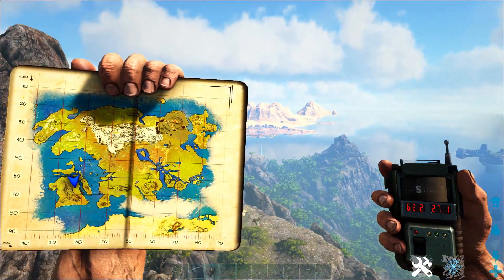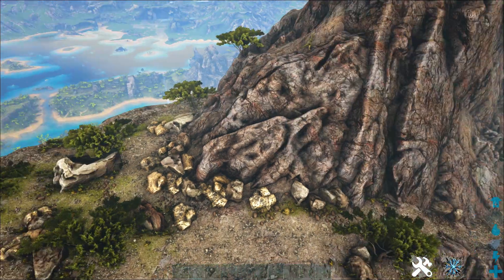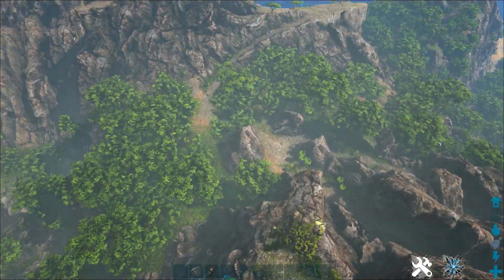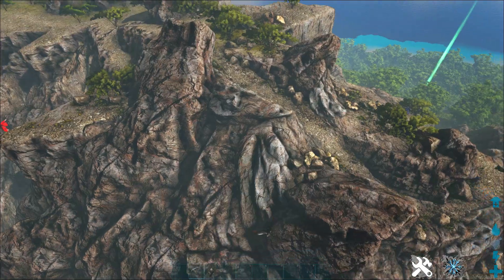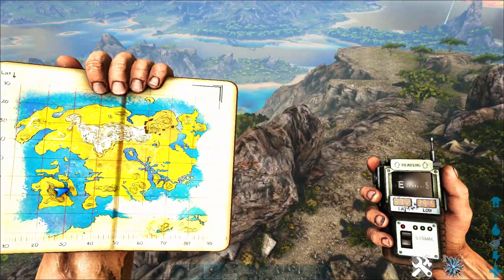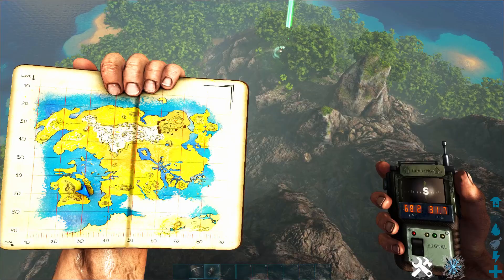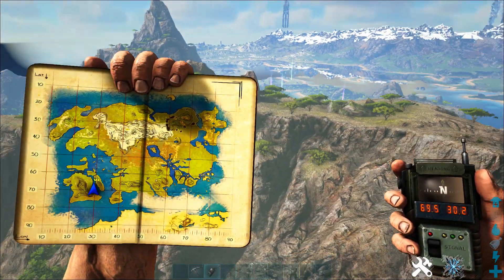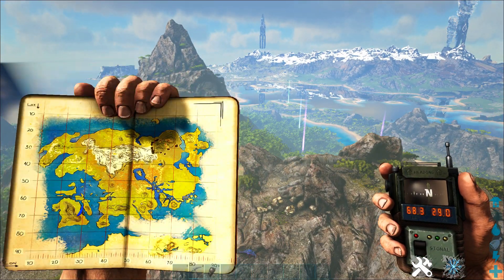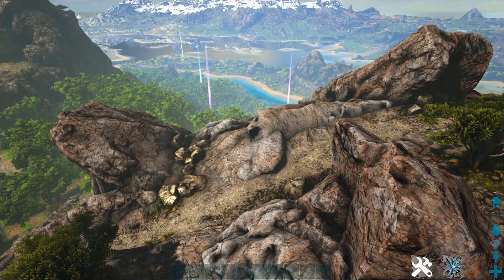This mountain right here — if you look on the map, it's just a huge island with a big mountain on it — is probably the most concentrated area to get tons of metal on the entire map. There are about 20 metal nodes over here, and then if we continue along this mountain range, there's some other ones scattered around. There's another ton of metal at this spot, and then a bunch all over this mountain. There are probably at least 50 metal nodes on this mountain, and a good half of it is rich metal nodes. So if you set up a forge over here and have an Argy to carry yourself around, you will get so much metal you don't even know what to do with it.